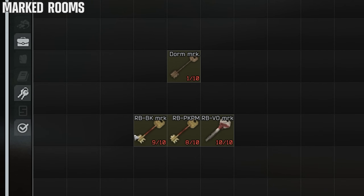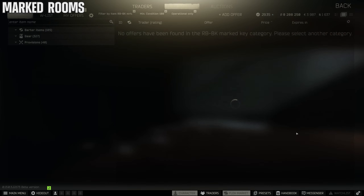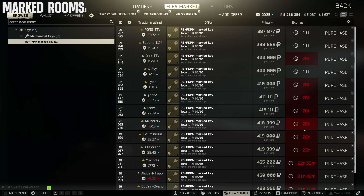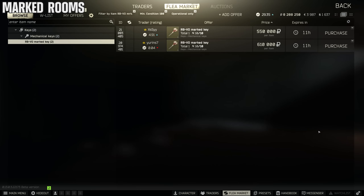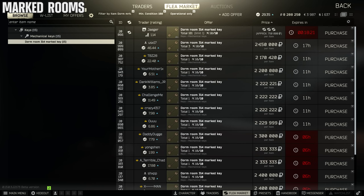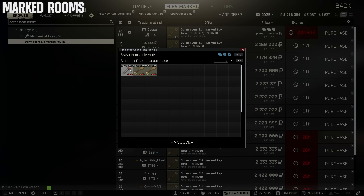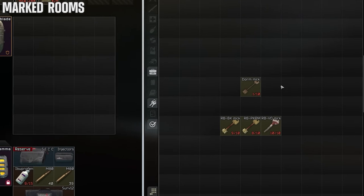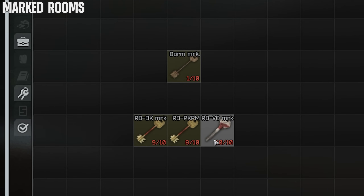This is the slept-on trade-up in Tarkov. You can use three Reserve marked room keys to trade up to one Dorms marked room key. Buy the three Reserve keys, run some Reserve, use them down to one use, then trade them up. Even buying the three Reserve marked keys is cheaper than buying one Dorms marked room key, so even if you just want the Dorms key, do the trade-up. And if you like running Reserve, run the keys down and get a free Dorms marked room key.